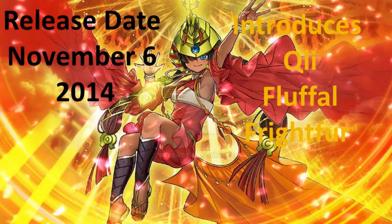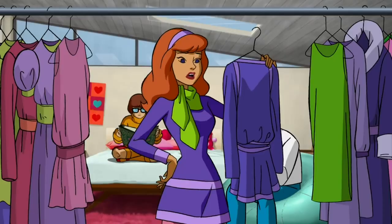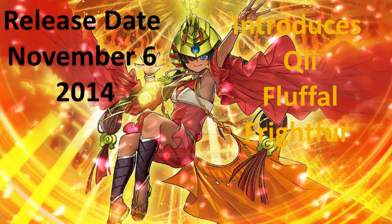Essentially, Yu-Gi-Oh at this point in time, before 2014, what we had were not boss monsters, but what we had were strong monsters. The aspect of a boss monster is a monster that has an effect that the opponent cannot get rid of, and it locks the opponent out of a mechanic, summoning, or effects, such sort of things. So boss monsters didn't exist. We did have, at this point, something like Shooting Quasar Dragon. However, Shooting Quasar Dragon required a lot of resources to make and it only had one Omni-Negate. And when they would destroy it or it left the field, it would float into a weaker version of itself — Shooting Star Dragon and so on and so forth.